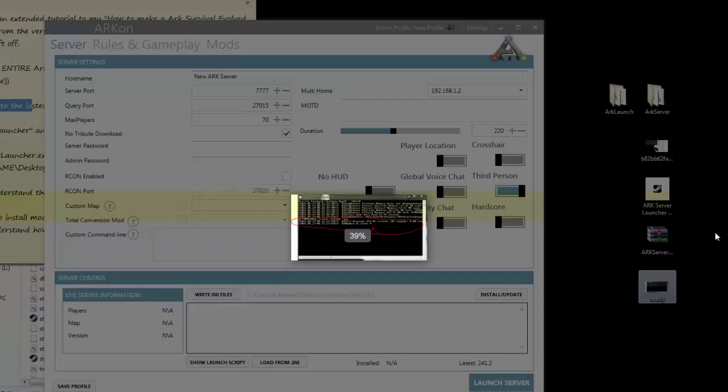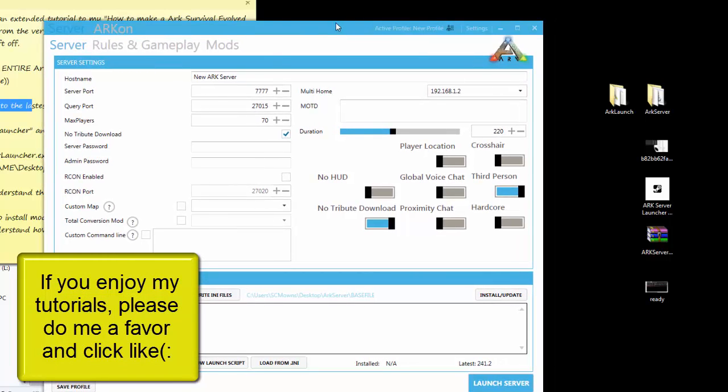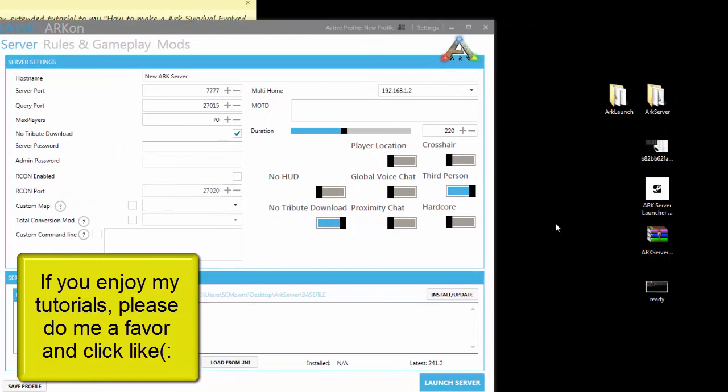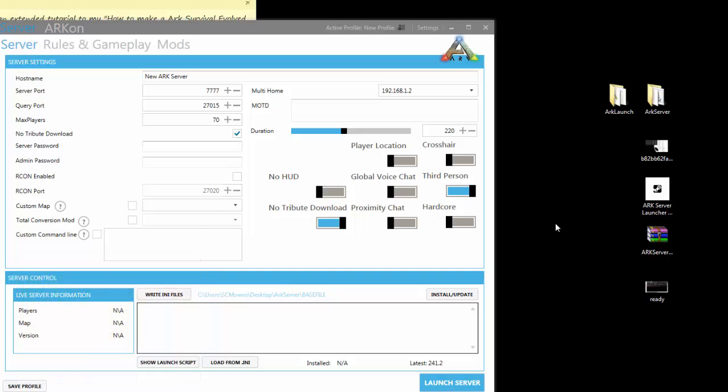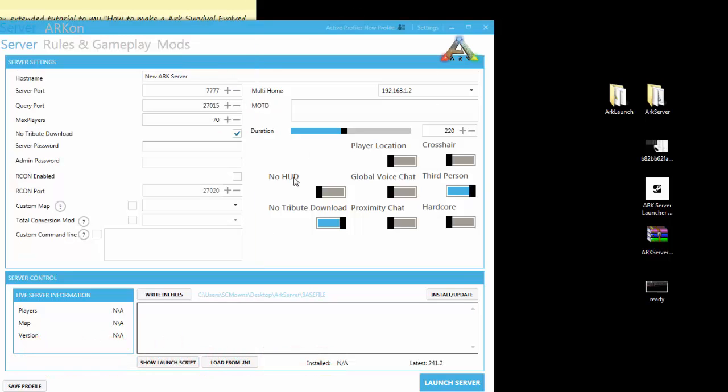That's basically it — that's how to link up the ARK Server Launcher to your server and install mods, easy as that. If you have any problems, let me know. I've helped thousands of people through forums in the past. Tweet me on Twitter at SCMowns — I can respond much faster there than through video comments. Thank you so much for watching and I'll see you guys in my next ARK Survival Evolved tutorial.